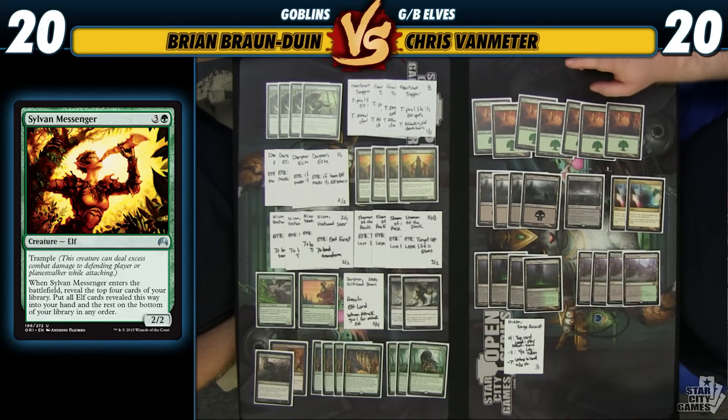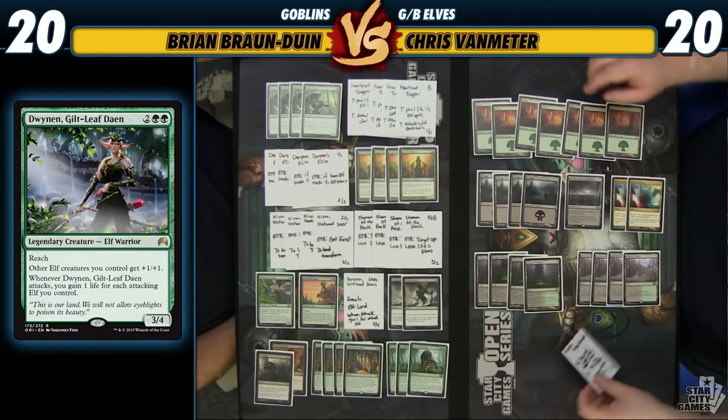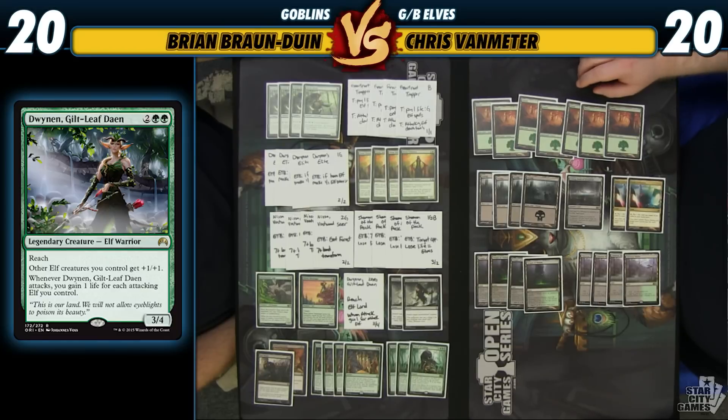The last new card we have is Dwynen, Gilt-Leaf Daen — it's a Lord. Two green-green for a 3/4 with reach. It gives all your other Elves +1/+1, and when it attacks, you gain 1 life for each attacking Elf — just a little bit of value added on. It is legendary, so we don't really want to be running a lot of them. I currently only have one since we can't find it with Collected Company, but we can get it with Chord if we need to. This is the first time battling with it, so we get to find out.